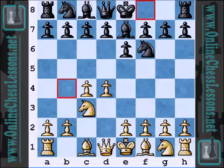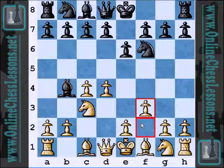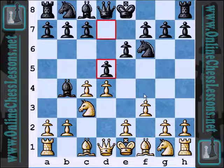Onischuk plays a topical variation in the Nimzo-Indian Defense with F3 — I guess this is called the Samish variation, I'm not 100% on this. With F3, White is simply trying to put a lot of pawns in the center, a central pawn mass, and hopefully advance and create some attacking possibilities. D5 seems to be the standard treatment by Black in this opening, preventing E4. Now A3, and he takes the pawn.